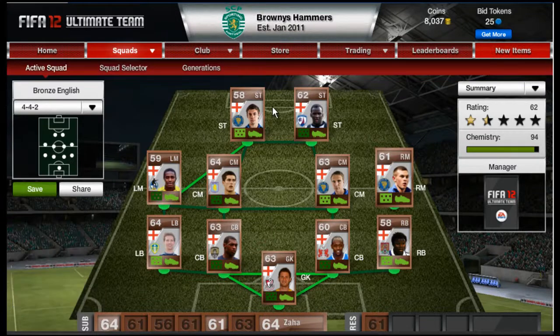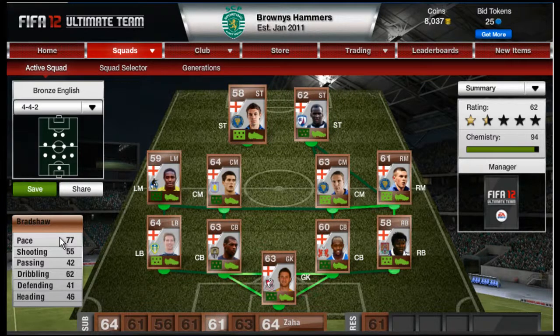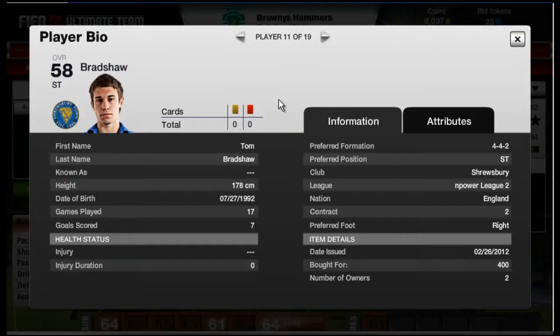The strikers are really what counts. I've got three options. First, Bradshaw — 77 pace to run through bronze defenders, 55 shooting, 62 dribbling, and four-star skills again, which are really helpful up front. He's played 17 games and scored seven, though that's me messing about trying to score quality goals. An absolute bargain at 400 coins on open bid.